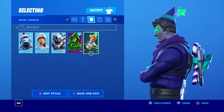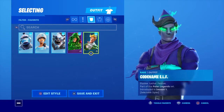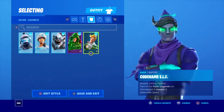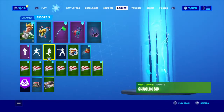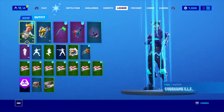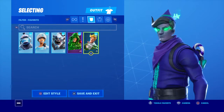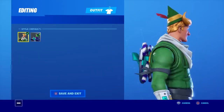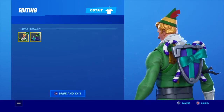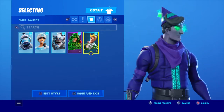My favourite is Minty Elf. The Polar Legends is a very good pack altogether. You get good skins for a great deal, and Minty Elf goes brilliantly with the big pickaxe. It's very cool. He even has an Elf Shield back bling. He is better than the Codename Elf, but Codename Elf is cool as well. This one is my very favourite of the lot - it's massively cool.